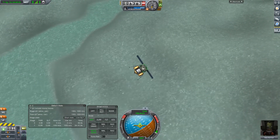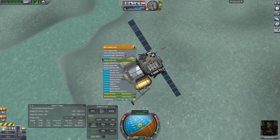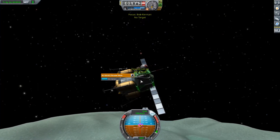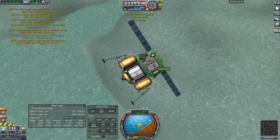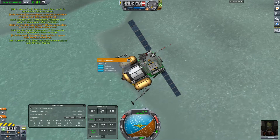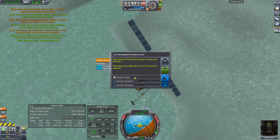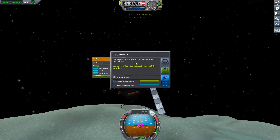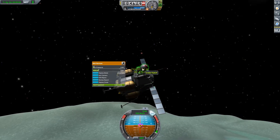We're at 6,000 meters. Let's do a crew report here. One of these will tell me what biome we're above — I guess it's just getting out and doing an EVA report — just above the greater flats. We have not done that yet. So we will actually do a report. Can't transmit, so we'll just hold on to that.